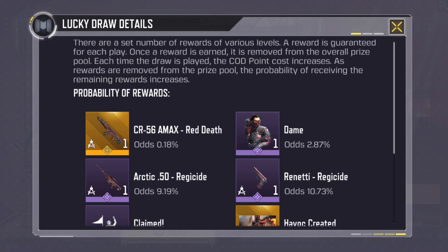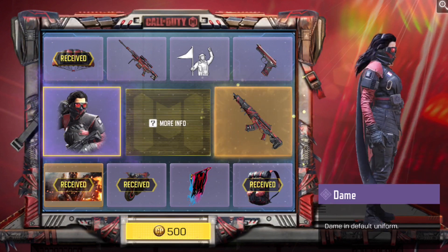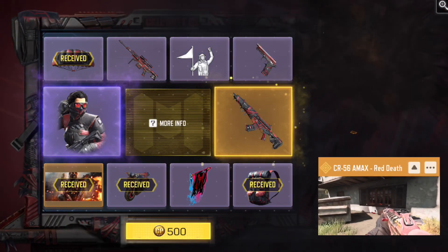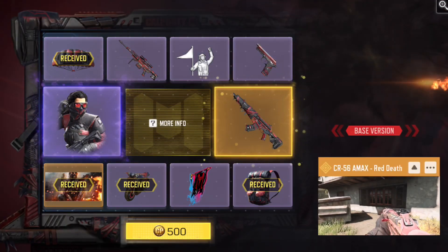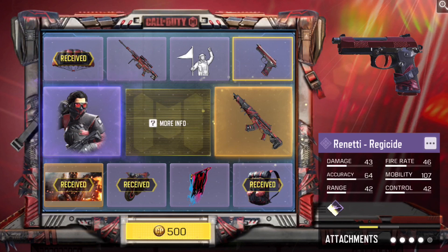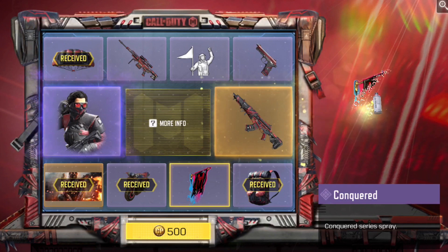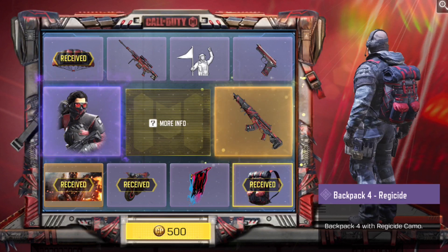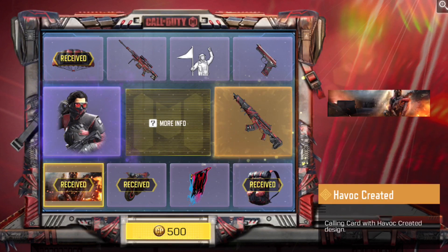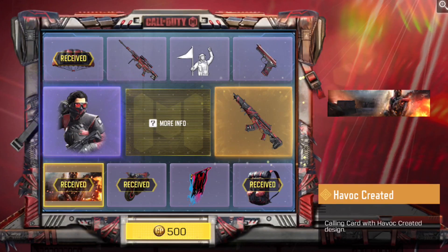Dame only went to 2.87. I do want the character skin, but I have a feeling I'm going to have to do 9 pulls to get it. And the Legendary CR-56 Amax — definitely not going to be getting that. I definitely want the Renetti, but looks like that's not happening either. This is a pretty bad pull. The worst item in the draw is the spray and we didn't get that, but motorcycle skin, parachute, backpack, calling card... What did the calling card even look like? Yeah, kind of whatever. This is a pretty bad pull.